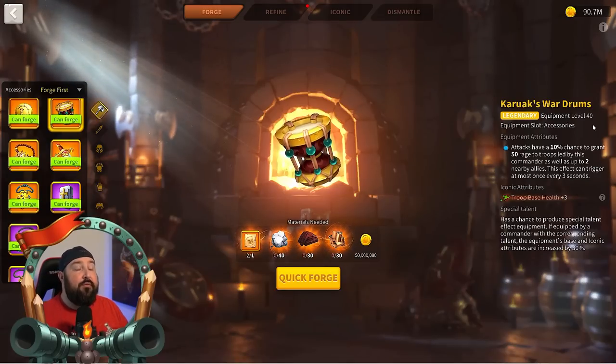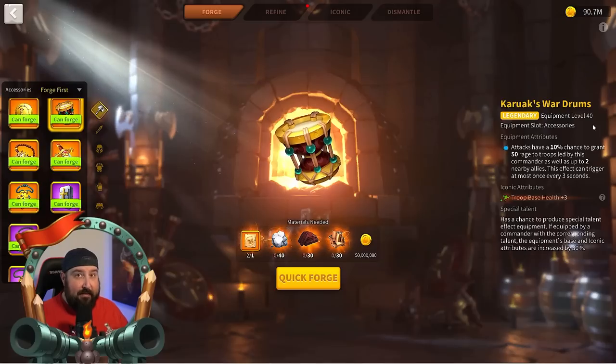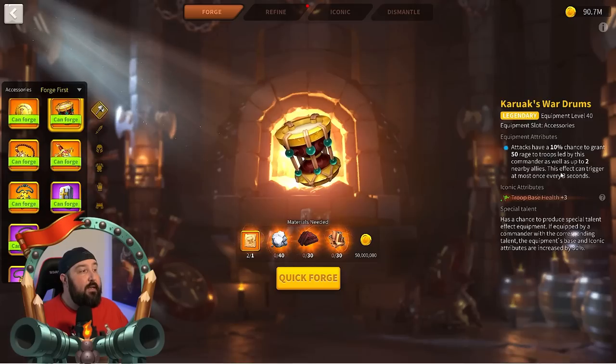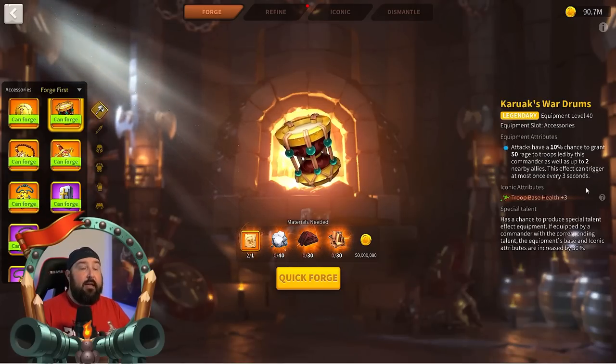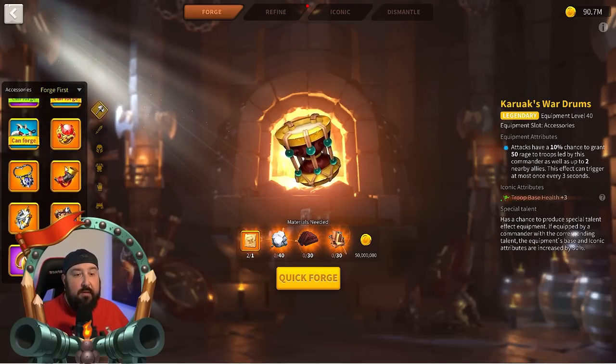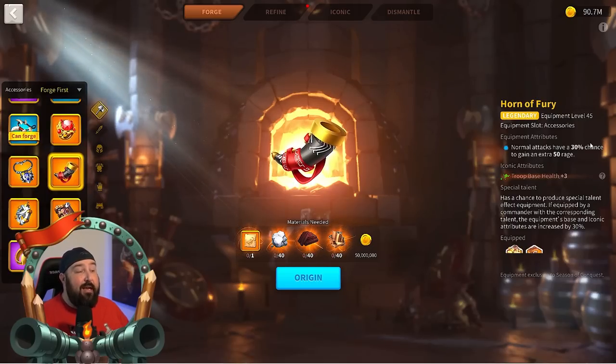There is a major difference you need to pay attention to when it comes to the actual cooldown of these two accessories. As you can see on Kerouax Wardrums, this effect can trigger at most once every three seconds — you trigger it, and you have to wait before it can trigger again. Whereas on the Horn of Fury, there is no cooldown duration listed.